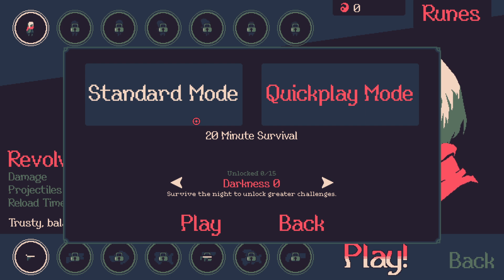We've got standard mode, which means we have to survive for 20 minutes. And then quick play mode, which is 10 minutes with faster XP gain. I could see wanting to do that if the game gets a little old. And then darkness, which I think is like an ascendancy mode basically - if we beat it, we can make it harder.